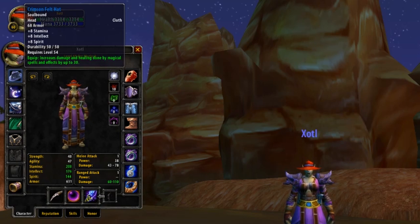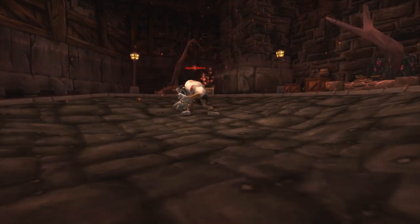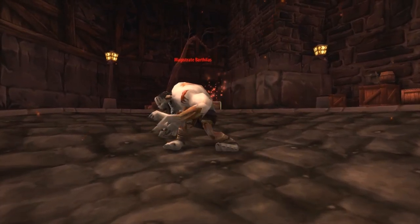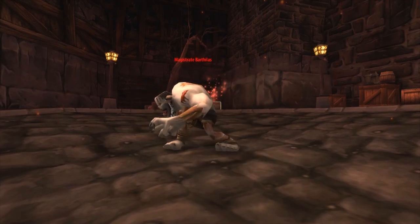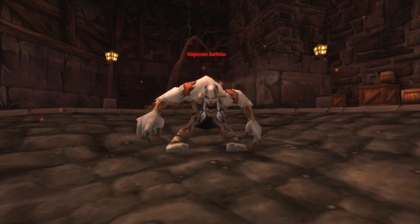Starting from the top and working our way down, we've first got Helmet. For this, it's going to be either the Crimson Fout Hat, providing you with 8 to Intellect, Stamina and also Spirit, along with a massive plus 30 to all damage. Or, if you're an Engineer, an alternative option is going to be the Green Lens of Shadow Wrath, which has some more stamina and extra Shadow damage. To obtain the Crimson Fout Hat, you're going to have to venture into Stratholme, specifically the Undead side, as this drops from Magistrate Barthelas, one of the later bosses. However, you can pull this boss instantly in a well-coordinated group when going through the side entrance.